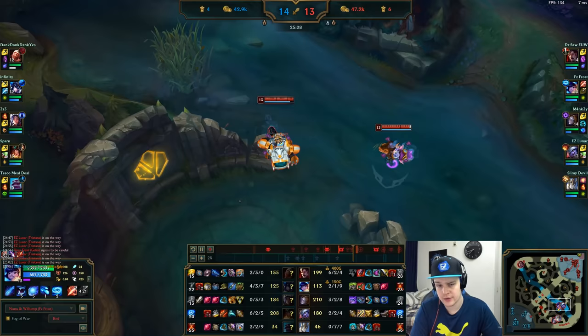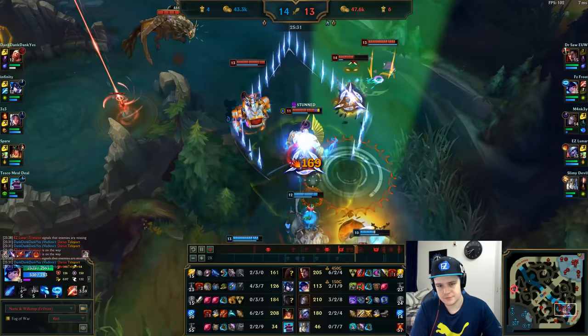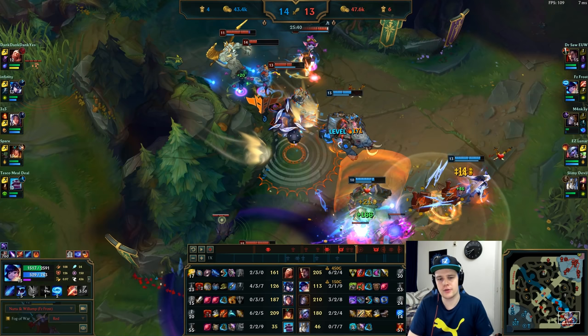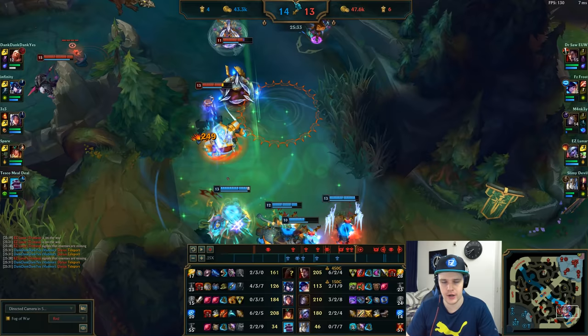Positioning on Nunu: you always want to be on the front line. Keep objective control up — right here I just go for the Dragon. I get into a position where I can threaten to lock someone down. Irelia and Sivir have to be careful not to get hit by Snowball. You want to be on the front lines tanking damage. A very big mistake a lot of tanks make is running in for no reason — then you're tanking for literally no good reason at all.